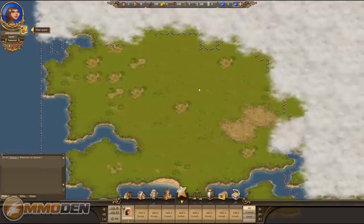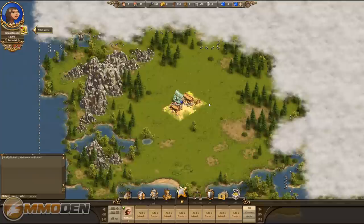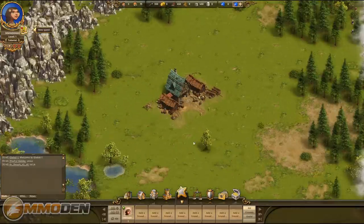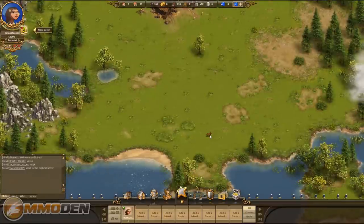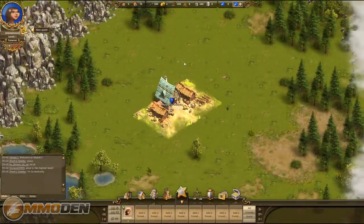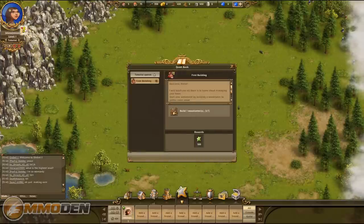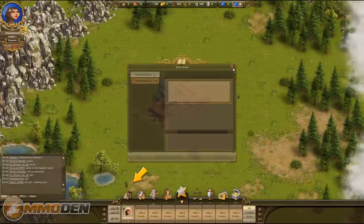Let's check out our basic layout. It's cool that you can zoom really far in or really far out — there are neat little animations of animals moving around, and as you build different structures you'll see your workers moving around too. We've got our chat in the bottom left corner. The first quest asks us to build a woodcutter, so let's get to that.